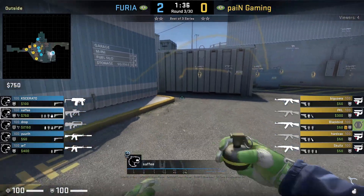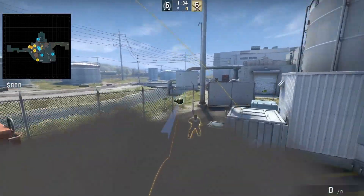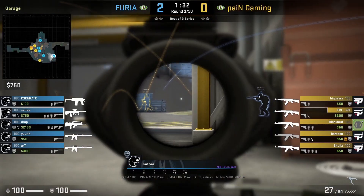Safe has this nice nade that he jump throws, getting the T outside yard who's crossing T red — does about half his HP.